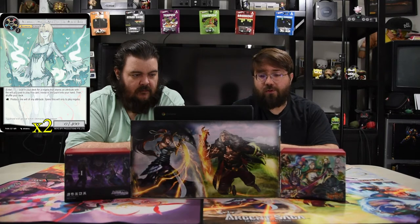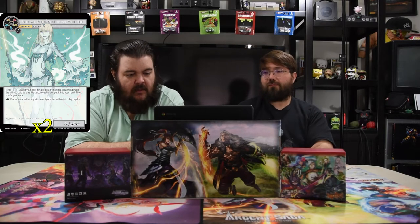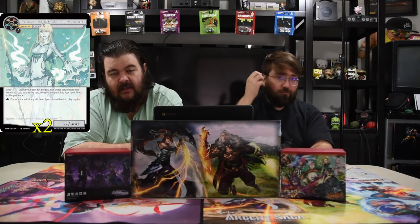First up is Yggdrasil Brook, Spirit of the World Tree — the most common card everyone wants. It's a one-drop 0/4. On enter, search your deck for a regalia that shares an attribute with the will you paid to play it, reveal it, and put it in your hand, then shuffle your deck. You can also tap it to produce one will of any attribute, spent only to play a regalia.